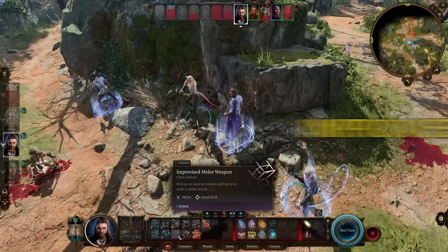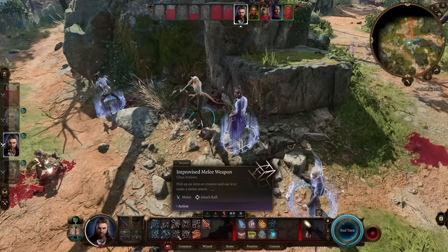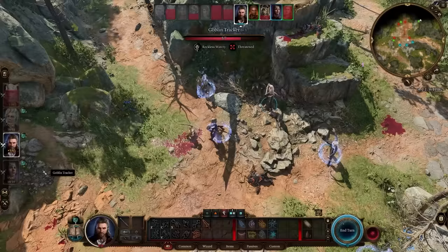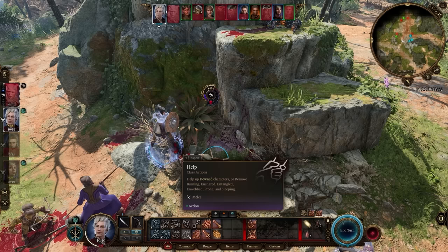Improvised weapon lets you pick up a nearby object — like a shovel — and use it as a weapon when your normal weapon isn't effective or you've been disarmed. Help is the action you use when a party member goes down. When a character goes down, they're not actually dead yet — they're laying down going through some dice rolls, giving you a chance to revive them.